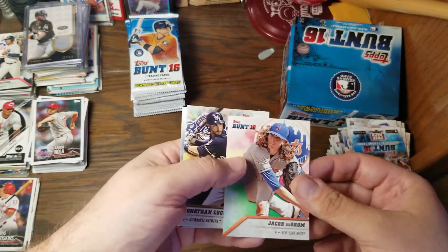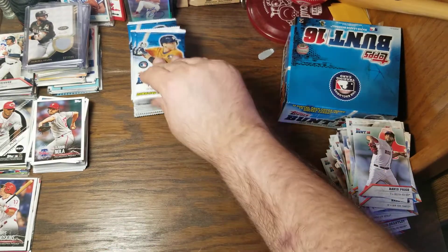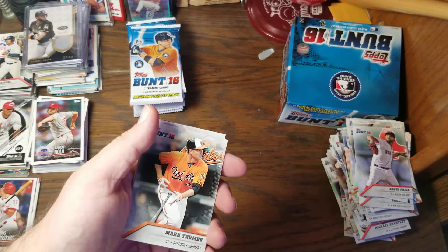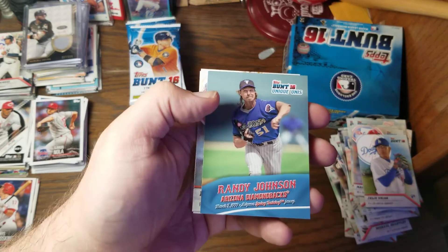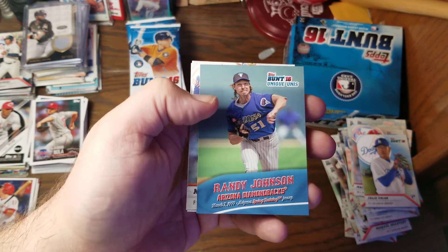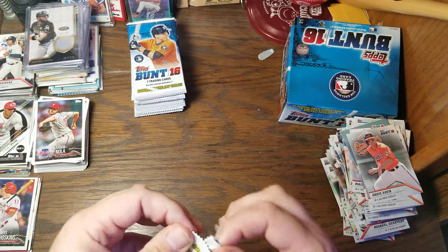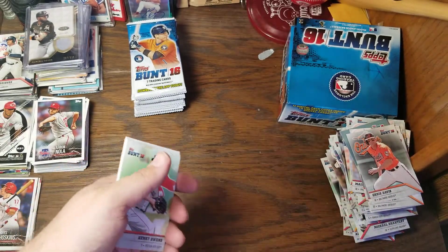The digital card. Jacob deGrom, Jonathan Lucroy, and David Price. David Price, like Sonny Gray, is a local kid — well, not quite anymore. Mark Trumbo, Maikel Franco — a couple of repeats. We have a Unique Unis: an Arizona Spring Training jersey with Randy Johnson. Noah Syndergaard, another Ripken, another Chris Davis. Chris Davis had a bad season, but I still kind of like him from his days with the Rangers.